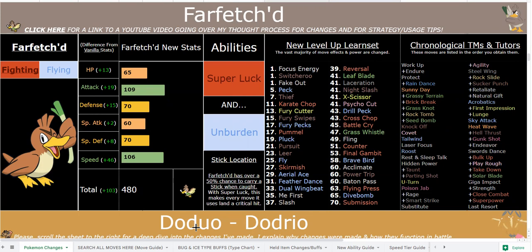Farfetch'd has awesome new buffs. In this hack I reworked a lot of critical hit rate moves, which is good for all Pokémon that learn them — but it's especially great for Ruthless, a new ability that's essentially like Sniper, giving you a 50% boost to your crit moves. However, Super Luck fits Farfetch'd far better.